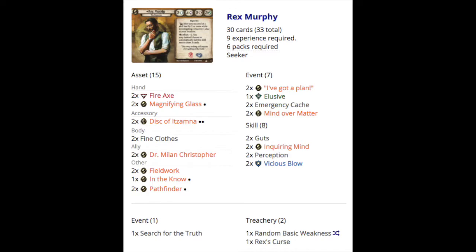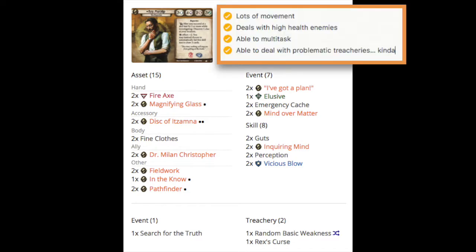To address the other challenges, I have a checklist. For all the movement we need, there's one Elusive so we can teleport to where we need to go, and Pathfinder which gives a free move action. For high health enemies, Fire Axe is great for dealing two damage, but a lot of these enemies have three, four, or even five health. So I included two Vicious Blow to deal that deadly finishing blow and hopefully take them out completely.